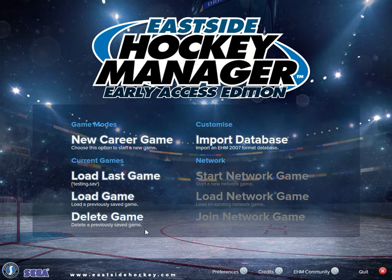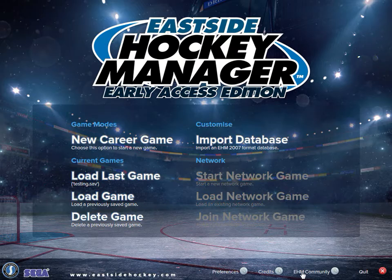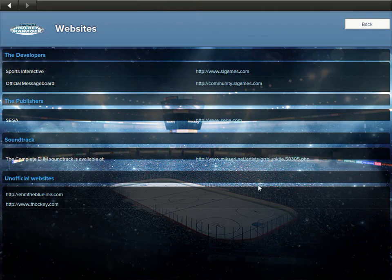Eastsidehockey.com is the main website for Sports Interactive. Let's go to the credits here — this is how it all looks. There's back arrows on every page, even in the game. It's simple at first glance, but once you get into playing the game, it can be very complex.